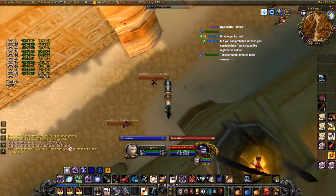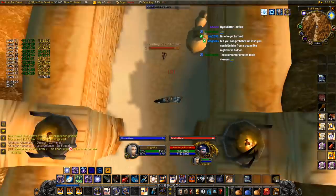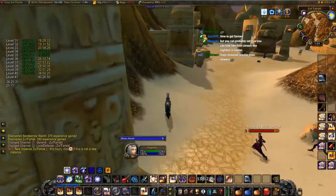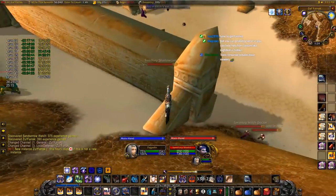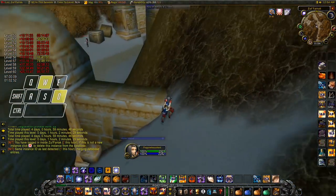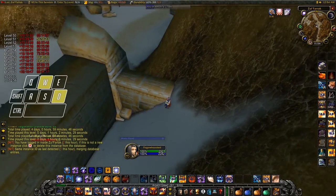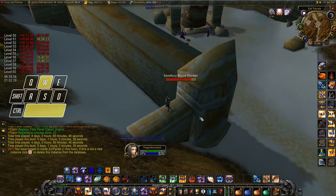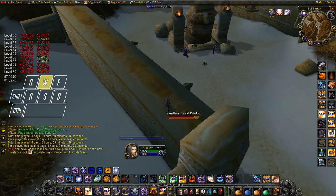Jump-turning does two things: one, it gives yourself a chance to dodge, parry and block for damage mitigation; and two, to not get dazed, because you only get dazed if you're hit from behind. Once you're all the way through, you can jump up on this wall on the left side and then running-jump onto the next wall. When you've jumped, do not hold W or you will fall off.